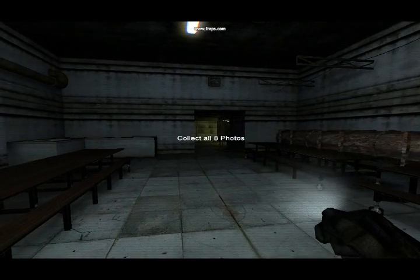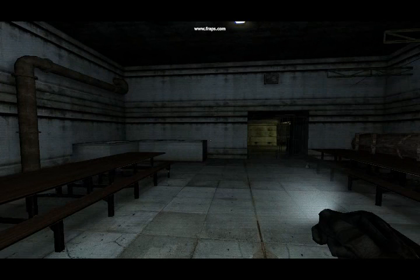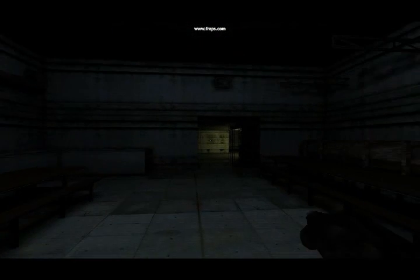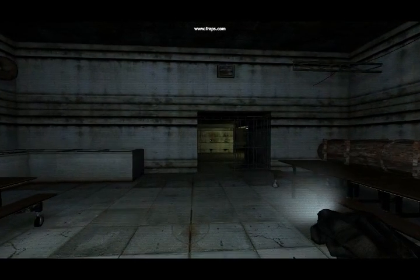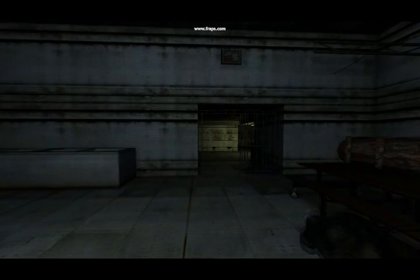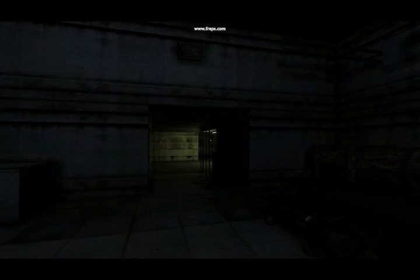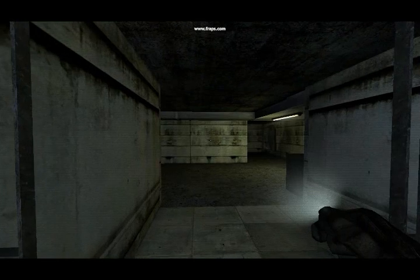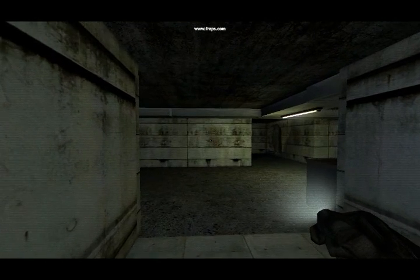This is prison, and as the name would insinuate, this takes place in a prison. There are prison cells in here, and in this map you're collecting eight photos. However, I actually have no idea where the photos are, because I couldn't find any in this map — it's just like Claustrophobia, they're extremely well hidden. Also, as you can see, you can actually see the character's hand, and apparently he's holding some kind of light. It's not a flashlight, but it's emitting some kind of light, and I believe you can turn the light off by right-clicking and turn it back on by left-clicking.